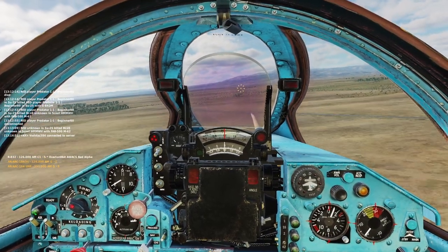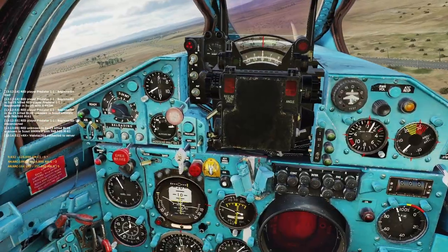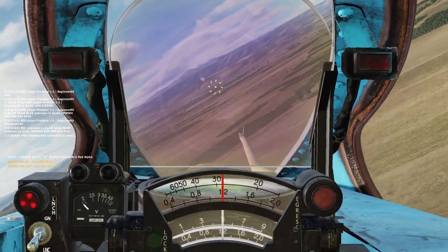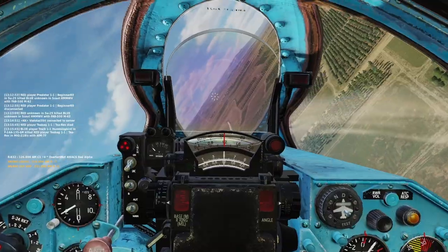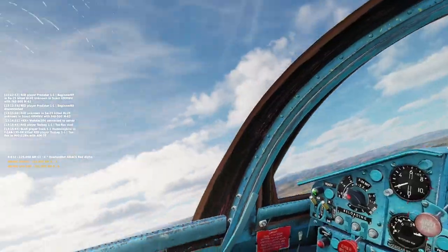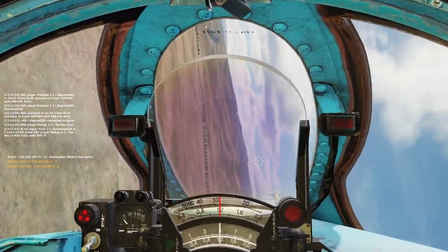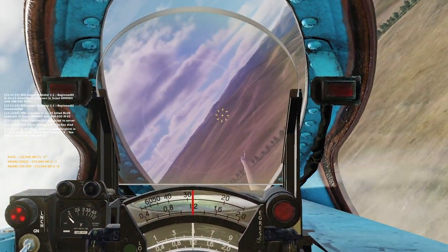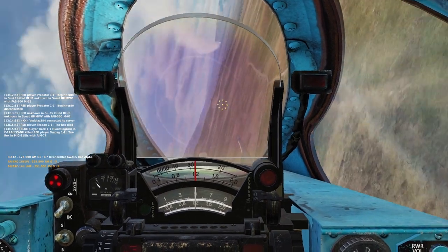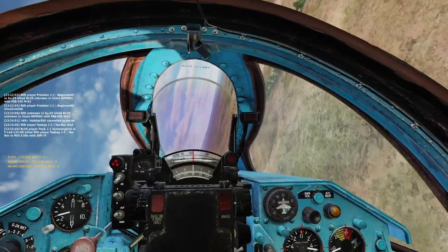Also talking about the afterburner — whenever you're about to enter combat, either approaching a merge or at a merge, I find it's always a good idea to put your afterburner on. This does two major things. First, it gives you better thrust-to-weight ratio and a lot more engine power, helping you make the most out of this aircraft as a high-energy fighter. At the same time, it generally makes you harder to spot. Out of afterburner, the MiG-21 leaves a really dirty black smoke trail. By entering afterburner, that disappears — though it does get replaced with a bright afterburner glow, that's still harder to spot and track than the smoke trail.